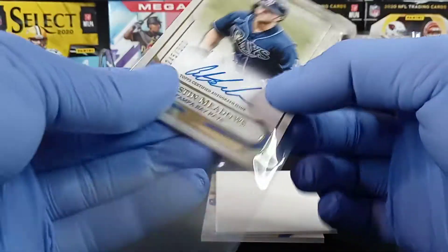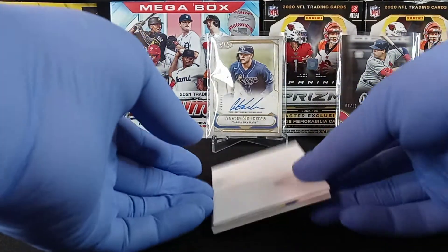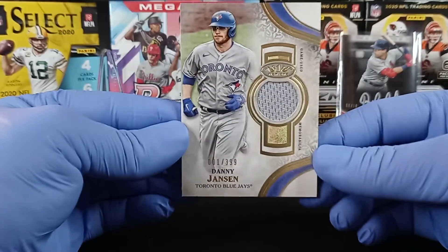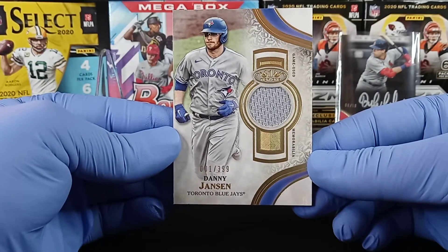Alright guys, we're gonna have one card left here today. Those are the two autographs — the best hits. It's gonna be our relic card, and no extra fourth card like last time. We're going to get a Danny Jensen memorabilia card, a patch, one of 399 — and it's number one out of the whole set.